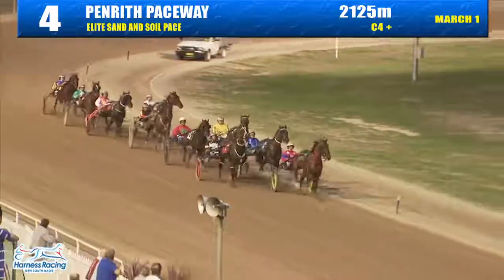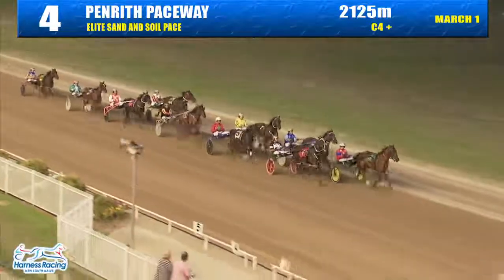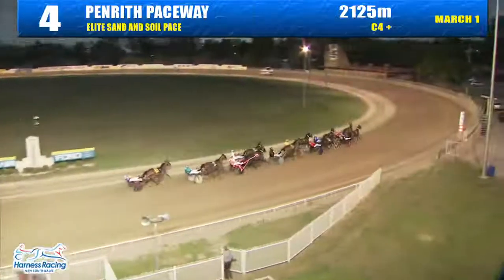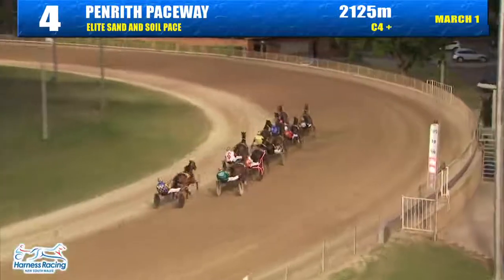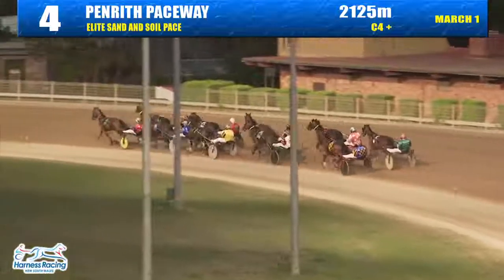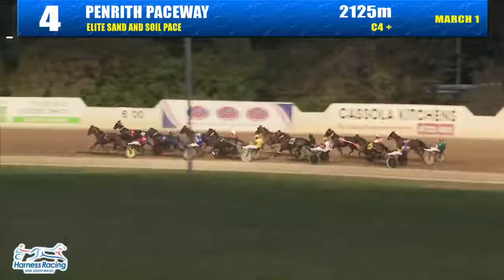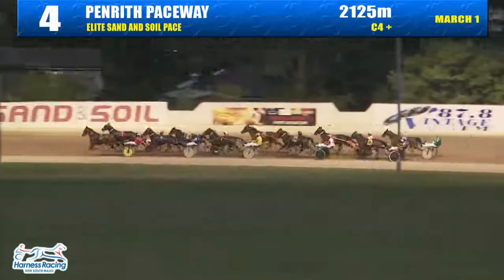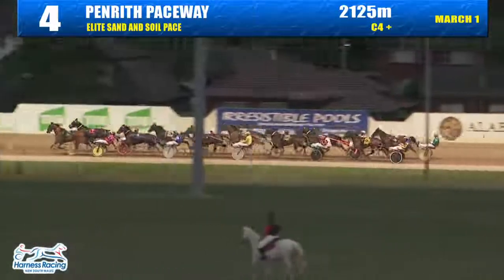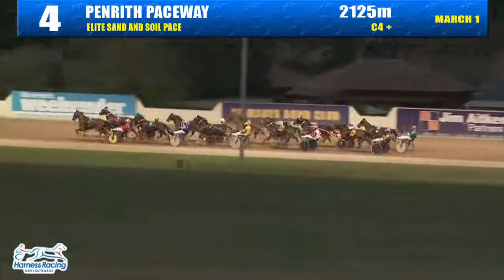Ted West is up on the outside, followed in third spot by Flying Pegasus after that little shuffle. Next is the Village Creep, followed on the inside by Courageous Adam, then Got the Scoop, followed by Red V Hanover, Dynamite Denny, third last, second last Robbins Bad Boy, and Major Step. 37.4 was the lead time as they worked to the back with 1400 to go. The leader is Bazza's Art, a half length on Ted West, who's going to have to do it breezing. Third is Flying Pegasus, one out and one back is the Village Creep in a good spot.